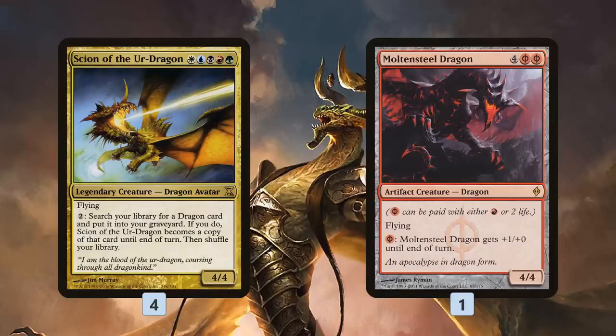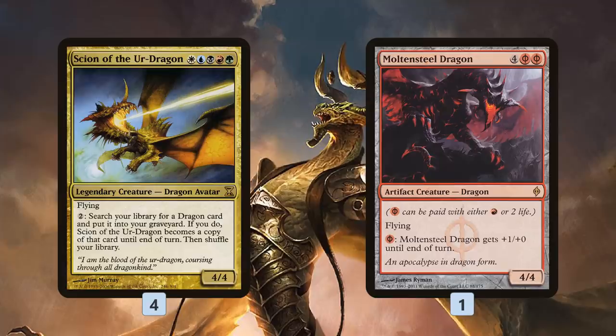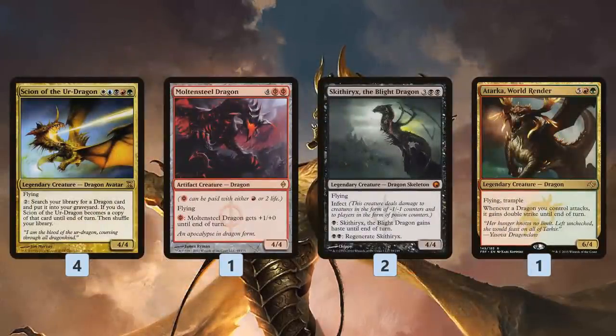The combo works like this: reanimate Scion of the Urdragon with at least four mana up, then activate Scion twice — two triggers on the stack. The first trigger resolves: get Moltensteel Dragon and pump Scion up to 10 power, paying life to Moltensteel Dragon's ability. Then the second trigger resolves: get Skithiryx, the Blight Dragon, which avoids life gain. That gives us a 10-power flying hasty infect copy of Scion — a one-shot kill.